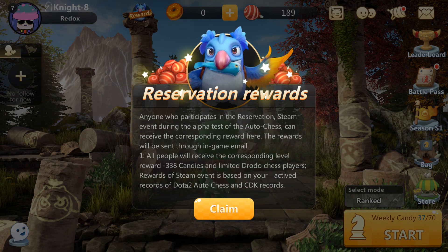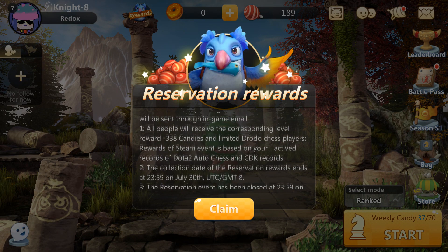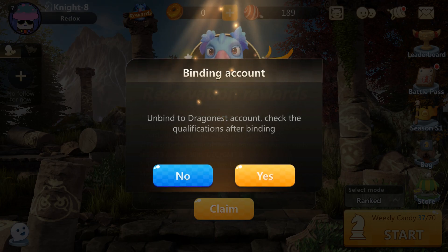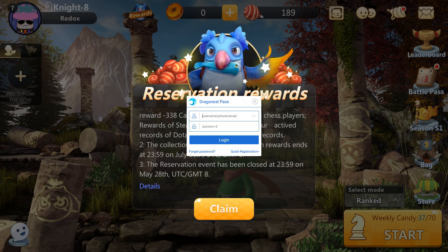You're going to see the reservation rewards, and I believe the last day to do this is July 30th. What you're going to do is press 'Claim,' then press 'Yes' to the binding account. Over here they're going to ask you to make a Dragon Nest pass.